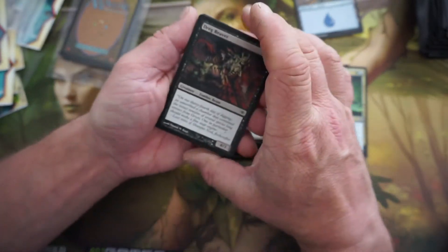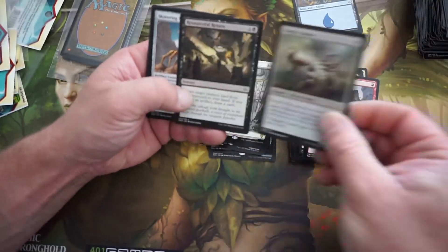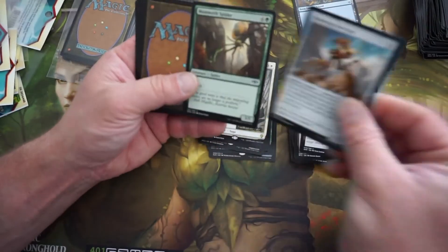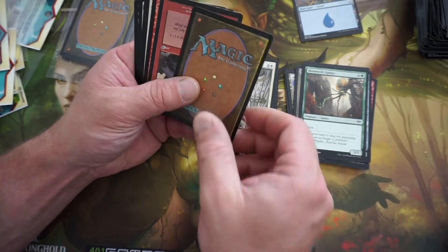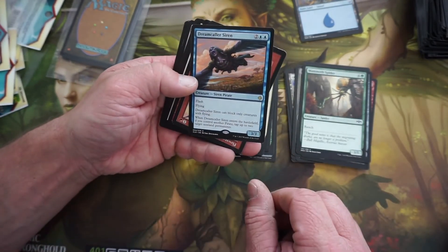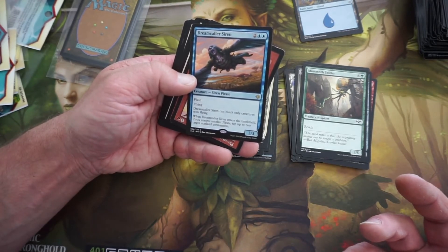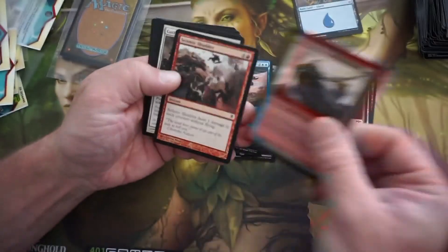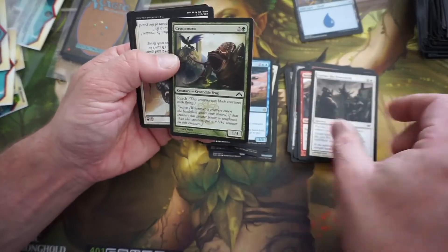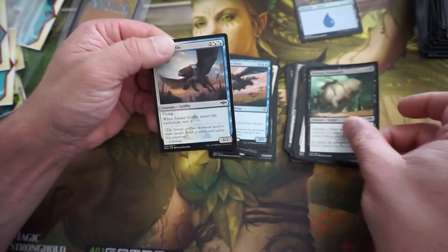Here we go — second to last pack. Come on, big whammy. Spider, 3/5, four and a green — this must be our rare. Dream-Color Siren: flash, flying, can only block creatures with flying. Enters the battlefield — if you control another pirate, tap up to two target non-land permanents. Probably for limited it would be good, but not a huge upside.